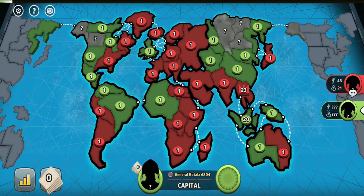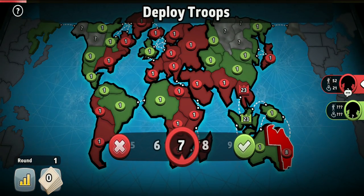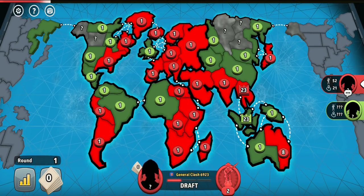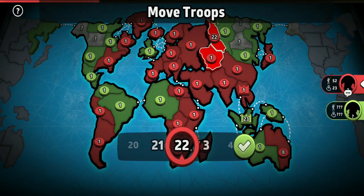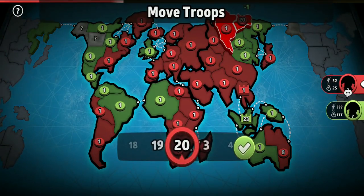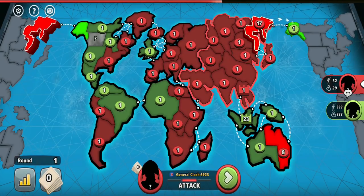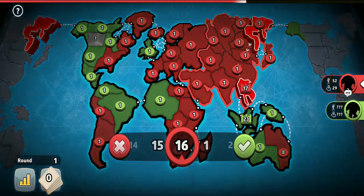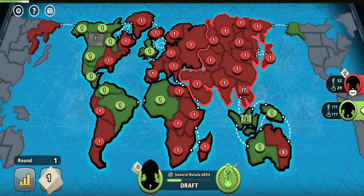Adding troops to Eastern Australia can be a very good move when your opponent is trying to counter your Siam strategy with the Indonesia strategy. As you can see in this game with my opponent putting all of his troops to Indonesia, I selected my capital to be on Siam, so my opponent would become capital blocked and wouldn't be able to capture a lot of territories.